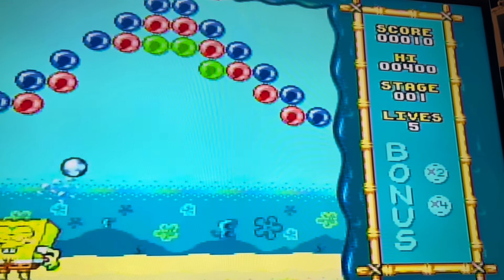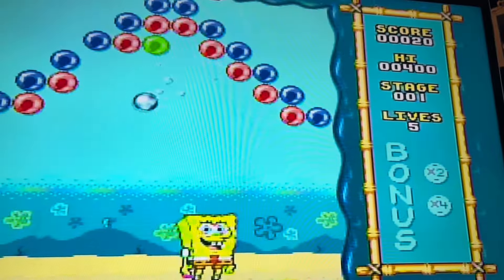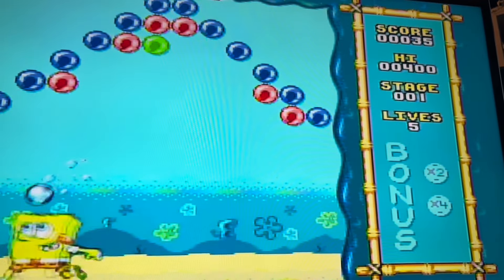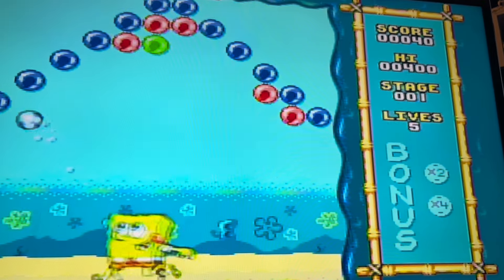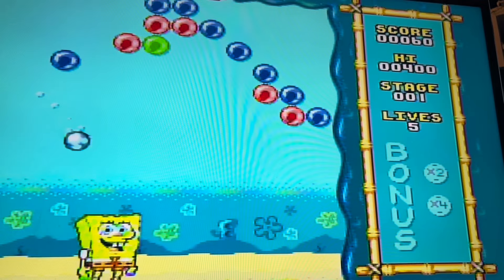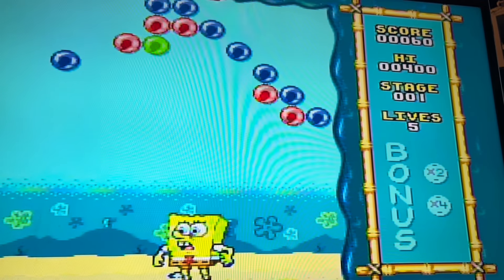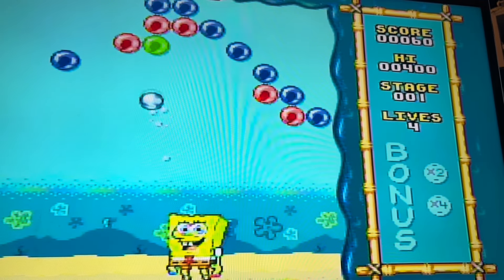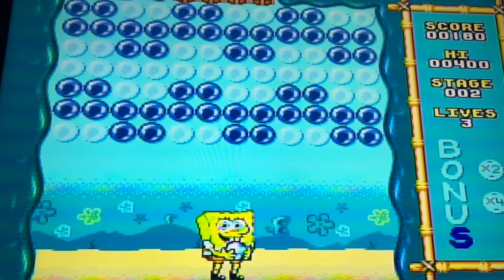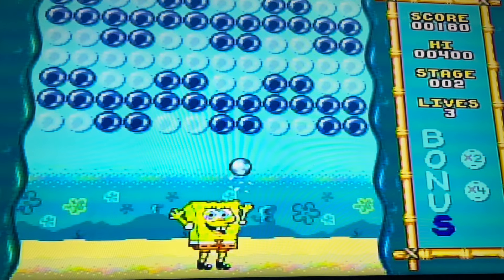In SpongeBob's Bubble Pop, you have to pop all the other bubbles and break the barrier above. You could also collect bonus letters if you want to. This one's just a generic Bubble Pop game — there's really nothing special to it, but the sound effects do give it a bit of charm. Funnily enough, there is no music in this plug-and-play, only sound effects and little tunes.